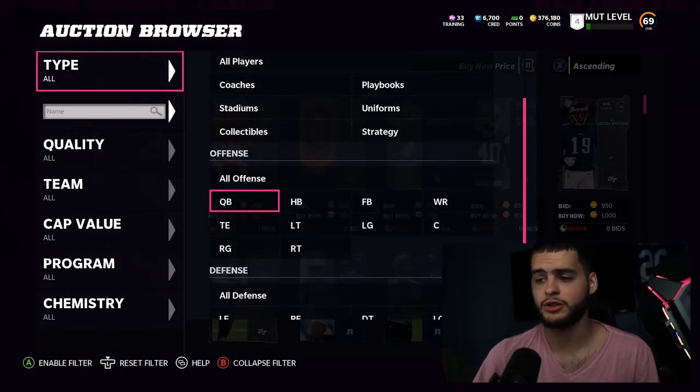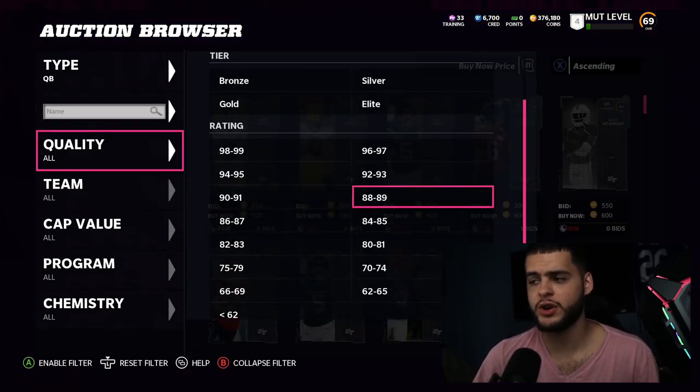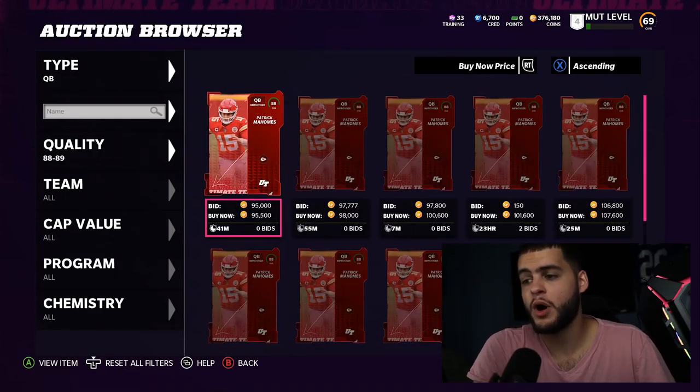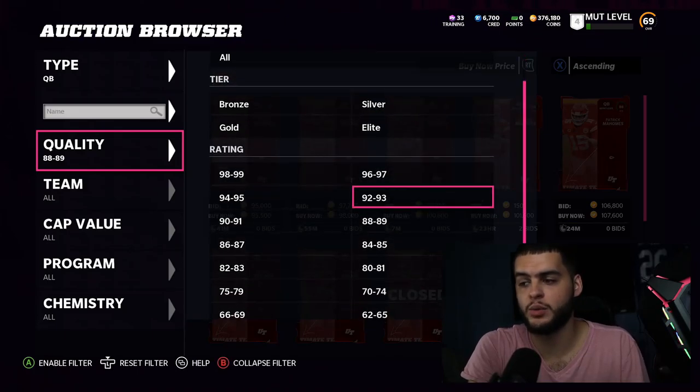In terms of best quarterbacks, this is one of the trickiest questions. At the top tier you're pretty much dealing with Mahomes — and Mahomes is free — so I recommend most guys rock with the free Power Up Mahomes for now. The problem is he has no top-tier abilities, which is why people are kind of leaning away from him.